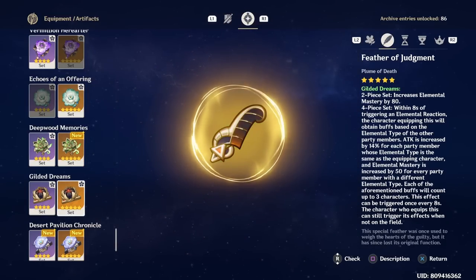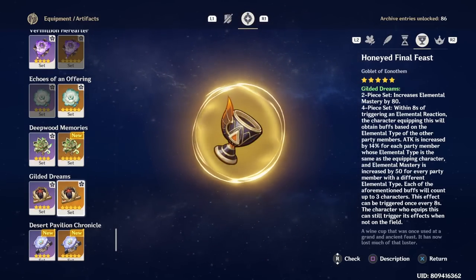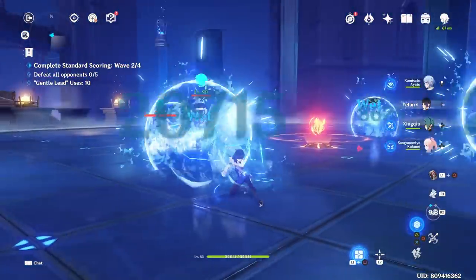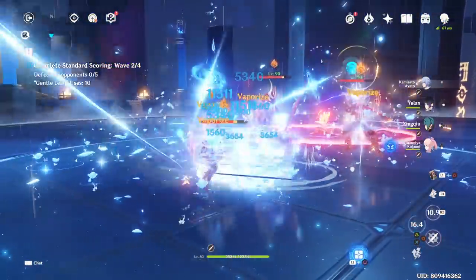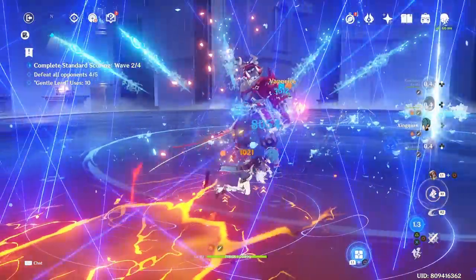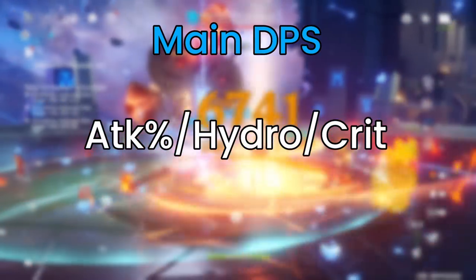We also have the Gilded Dreams set. Many have asked if investing into an EM build for Ayato is a good idea given the new reaction-based teams. However, I generally don't recommend focusing too heavily on EM, because doing so means you're only optimizing for reactions and ignoring raw attack damage. Specifically for Ayato, he often acts more as a Hydro enabler rather than the reaction trigger, since his Hydro application is very fast and most support characters can't keep up with his speed.